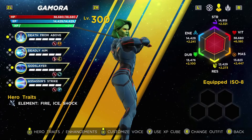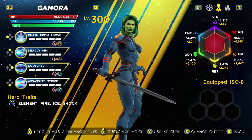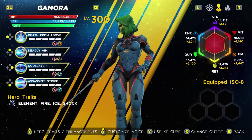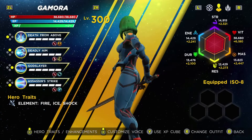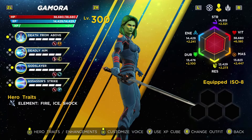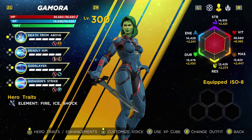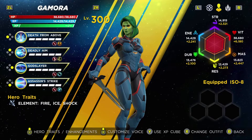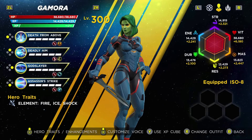For Gamora, I don't particularly care for her Conquest alternate skins. But I do really like the darker coloration to the default skin because it just fits a little bit more with her assassin nature and would be a lot better in terms of stealth when she's rolling out onto the battlefield.